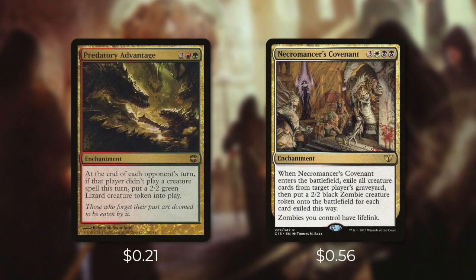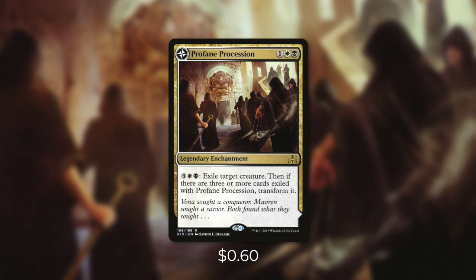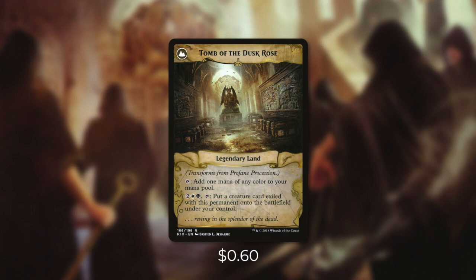Next up we've got two enchantments that can help us create a ton of tokens — Predatory Advantage and Necromancer's Covenant. Predatory Advantage says: at the end of each opponent's turn, if that player didn't play a creature spell this turn, put a 2/2 green lizard creature token into play. Throughout the game this can create us a ton of tokens and make us a huge board. And then Necromancer's Covenant can make us a ton of tokens at once — when it enters the battlefield we exile all cards from target player's graveyard, then put a 2/2 black zombie creature token onto the battlefield for each card exiled this way. On top of that, these zombies are going to have lifelink too. The later in the game, the more creatures in opponents' graveyards and the more value we get. But finally there's perhaps the most impactful enchantment — Profane Procession. For three, a white and a black, we can exile target creature. Then if there are three or more cards exiled with Profane Procession, we transform it into Tomb of the Dusk Rose, which we can tap to add one mana of any color, and also pay two, a white and a black, and tap it to put a creature card exiled with this permanent onto the battlefield under our control. So this card can both get rid of and give us some of our opponents' best creatures.